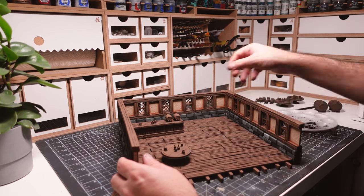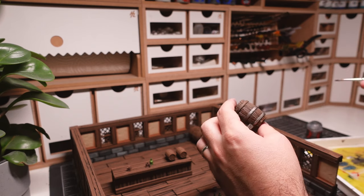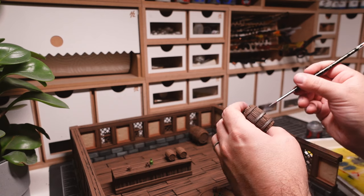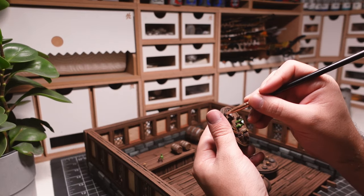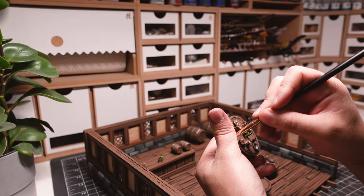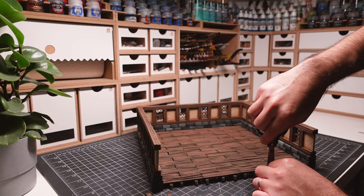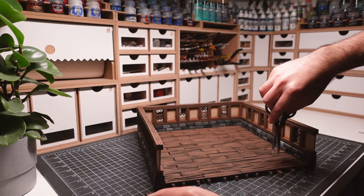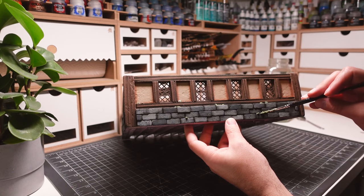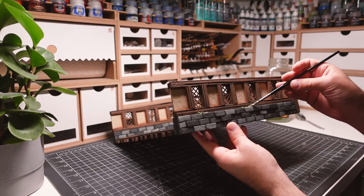Next, I paint all the details of the interior pieces using similar techniques to the structure. I decide to make a few last minute tweaks to the build. And then finally, I make a mixture of PVA glue and flock and apply this to the outside of the wall. This helps give contrast to the build both in texture and color.